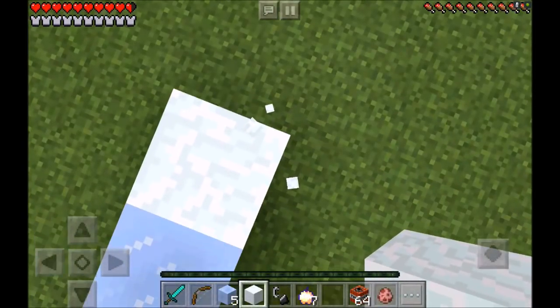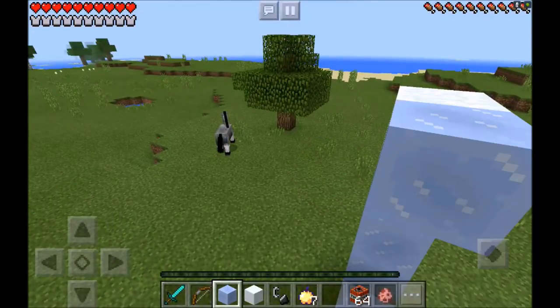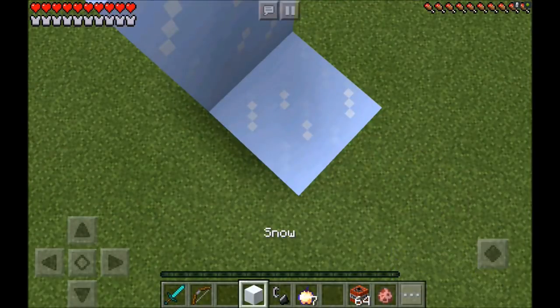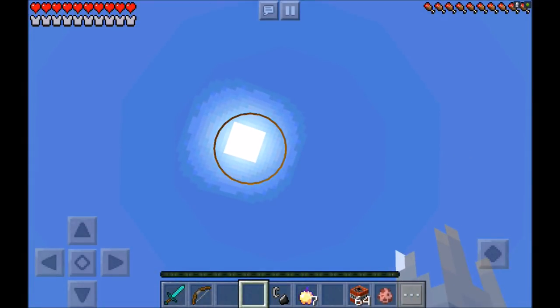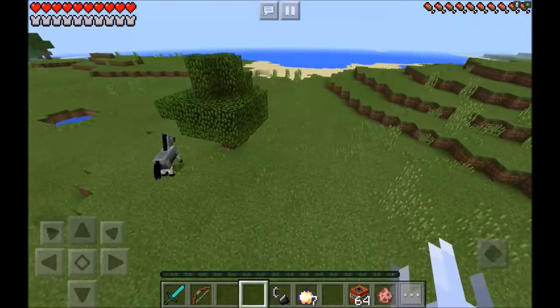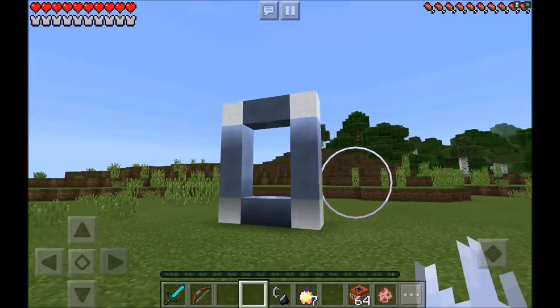Now jump on down — ow, that really hurt. Place one, two, three packed ice, and then two packed ice in the middle, and then one snow on the edge. Boom, you are finished! And like I said, that sun right there is your worst enemy, because that sun will melt your snow and your packed ice.